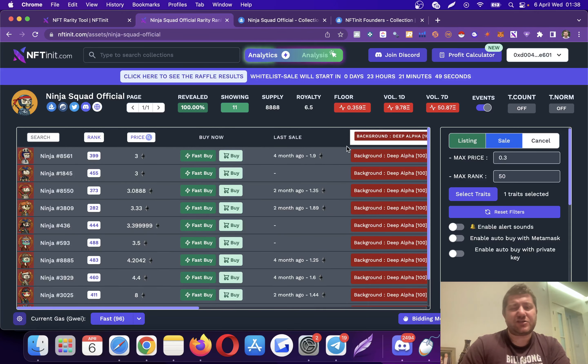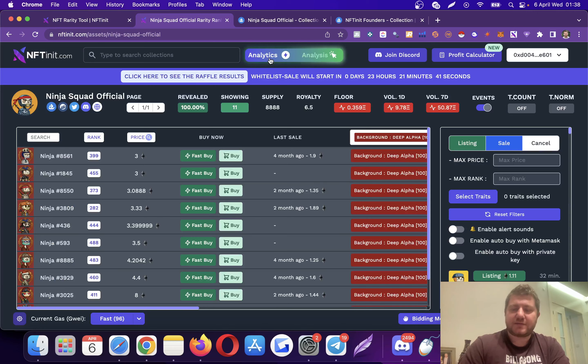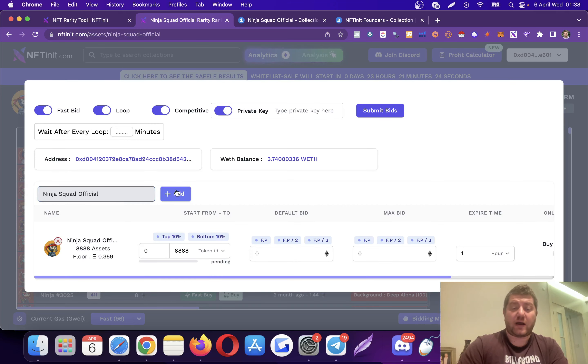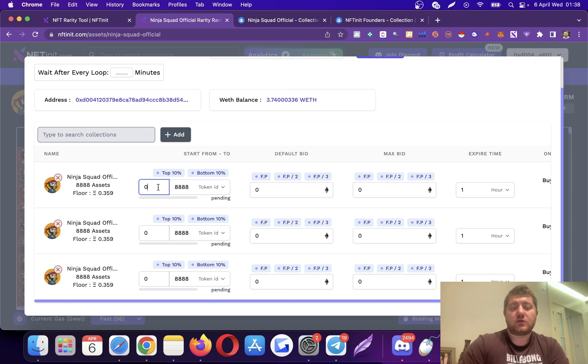Now let's go to the bidding section — there is a lot more to talk about including analyzes, charts, comparisons, and the mobile version, but let's go one step at a time. In the bidding mode we have a couple of different options. I'm going to place bids on Ninja Squad Official. Our bidding is quite fast — I would say probably the fastest in the market, but you can test it yourself. You can add more than one thread to make it even faster, splitting the collection into ranges, for example 1 to 3,000, 3,000 to 6,000, and 6,000 to 8,888.